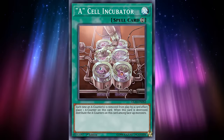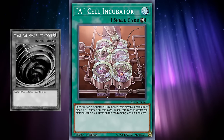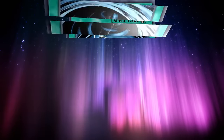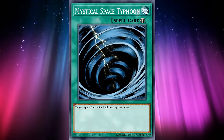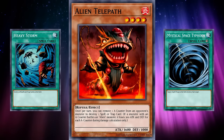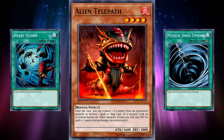Combining that with an archetype that already had trouble getting more monsters on the field deemed Hypno unplayable. Cell Incubator's slow effect to get counters meant it would sit on the field for ages, relying on being destroyed — and more likely than not, you'd be depending on your opponent to pop it, which they wouldn't. Telepath sounds good on paper, but whatever it can do, Heavy Storm and Mystical Space Typhoon can do better and without a real cost.